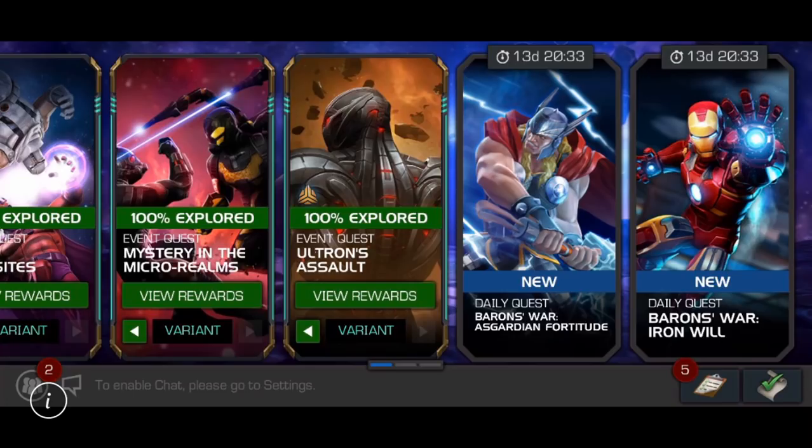It's a really weird bug that can be repeated — like Doctor Strange coming to bargain with Dormammu. You can see from this summoner screen that he has access to both the shard-based quest and the rank-up materials quest at the same time: the Asgardian Fortitude and the Iron Will.